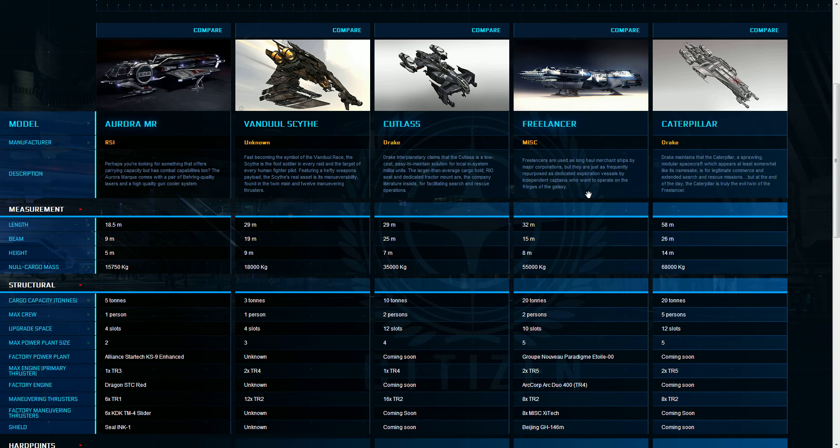They'd probably be taking some loot or flying escort with another pirating vessel of the Vanduul race. They're probably not going to be taking the ships necessarily, but they might take the 3 tons of cargo that they can. Maybe five of these things attack a Freelancer and they can make off with 15 tons instead. I could see the Vanduul Scythe pirating in groups, but the Cutlass, Aurora, Caterpillar, or Freelancer have more potential pirating solo.